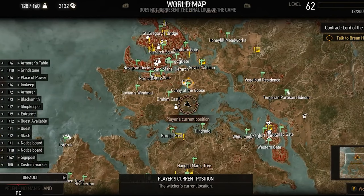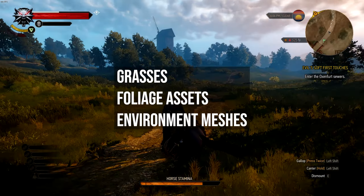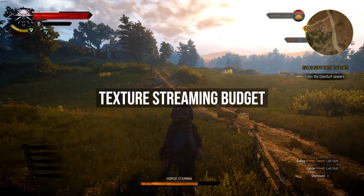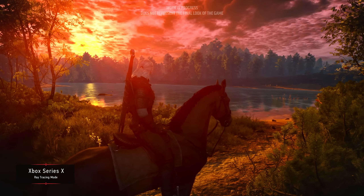Be mindful that these options are a choice and you can experiment with them — if you don't like them, you can just not use them. Grasses and foliage assets are reworked, environment meshes are improved in the game, and texture streaming budget is increased so you can load more textures into VRAM. Weathers like clouds are enhanced and add a nice touch.